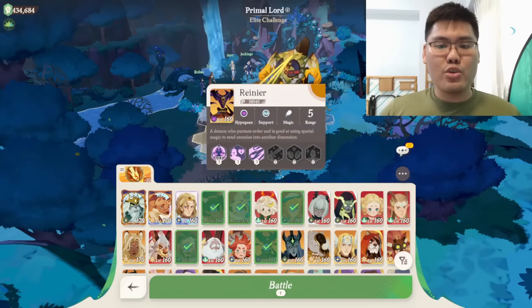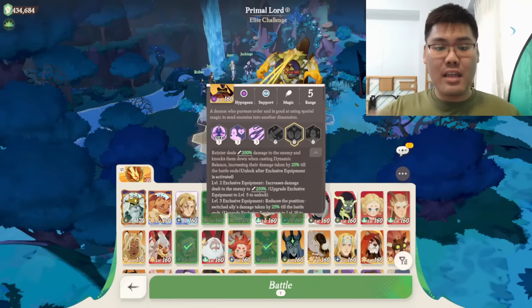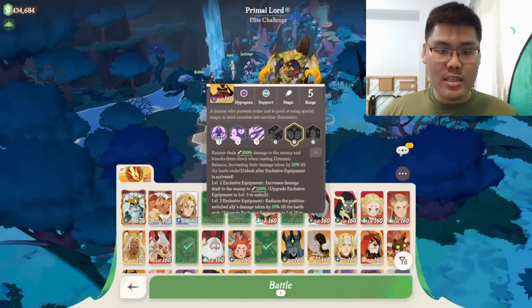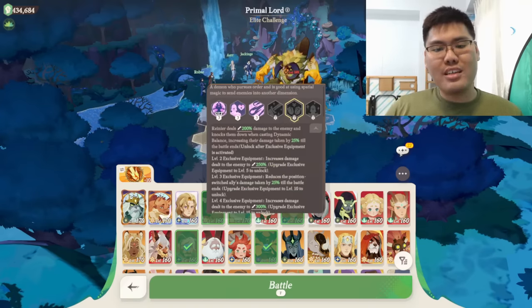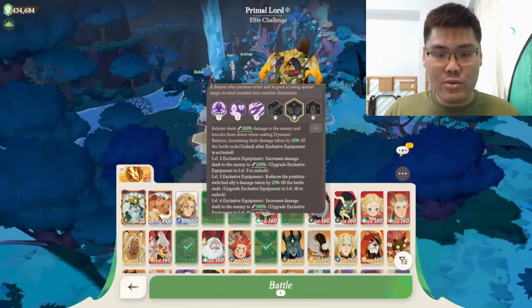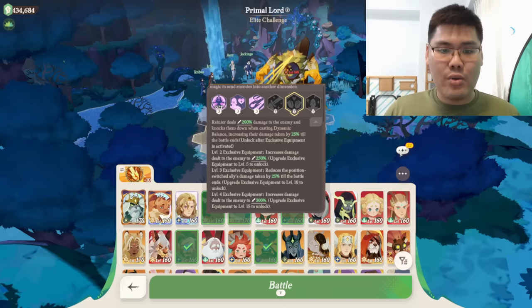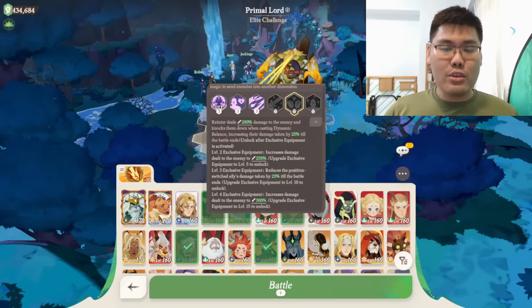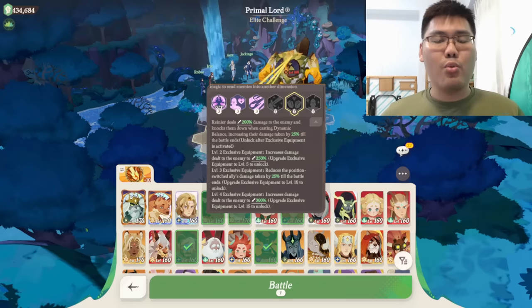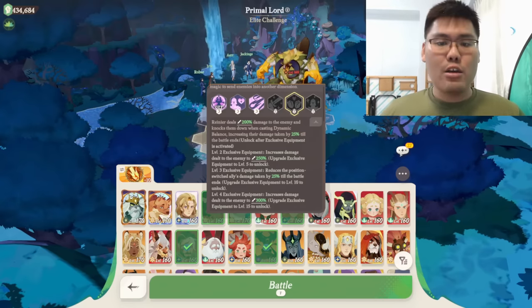Next we have Rainer. Rainer needs the EX weapon to unlock the damage boost on the target until the end of the battle — this is the most important reason you need the EX weapon. You need at least the EX weapon unlocked to get this skill, and it's even better at EX level 10 to unlock the level 3 skill so that the unit you send in gets 25% damage reduction, allowing that unit to last a little bit longer.